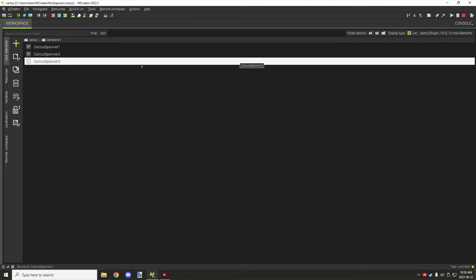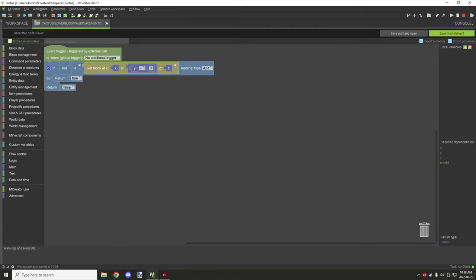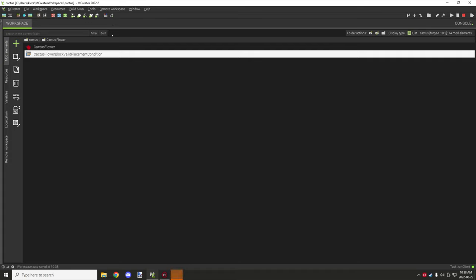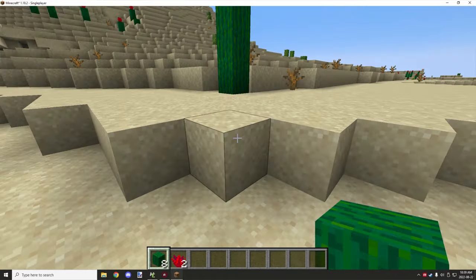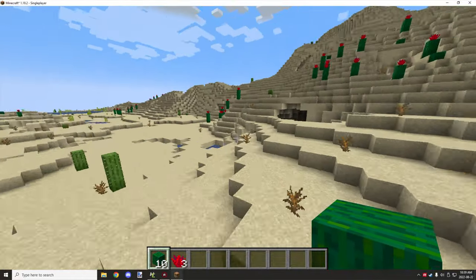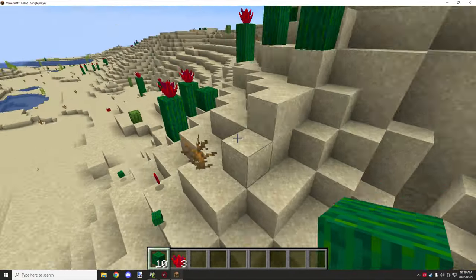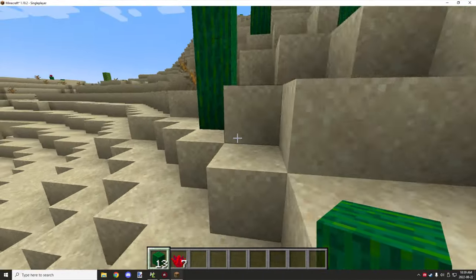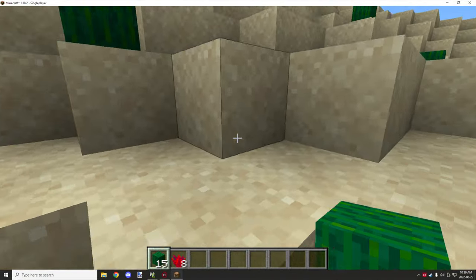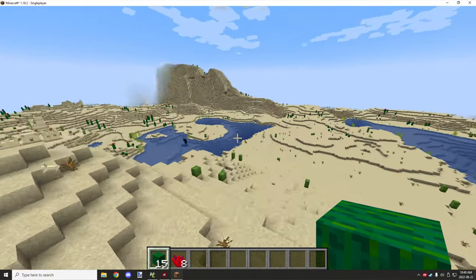Let's quickly go in-game and test if that valid placement condition works for the flower. Breaking the cactus — as you can see it breaks the flower block now as well. It drops all the flowers with it. We can try different ones — drops a flower — so it's doing it like it should now. Just make sure to have that valid placement condition for the flower and it should drop properly. If you're new to my channel, don't forget to subscribe, comment below, rate the video, and I'll see you next time — thanks for watching, peace out.